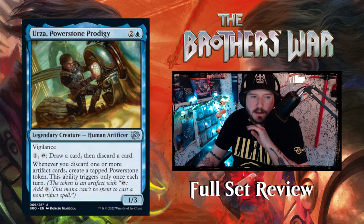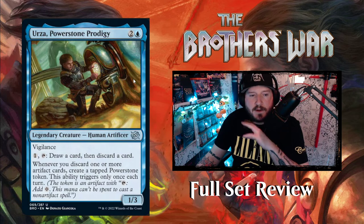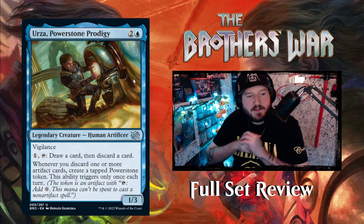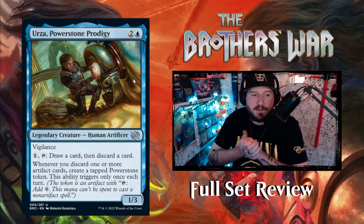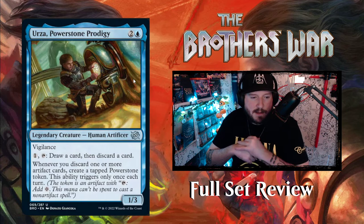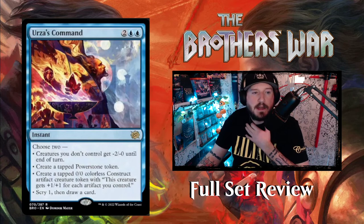Next up we've got Urza, Powerstone Prodigy — teenage Urza with tons of angst, probably listening to Tool or Prodigy. Two and a blue for a one-three human artificer legendary creature with vigilance. Activated ability: pay one, tap Urza, draw a card then discard a card — you can filter. Whenever you discard one or more artifact cards, create a tapped power stone token — this ability only triggers once each turn. So you get to rummage and potentially create more mana for next turn.